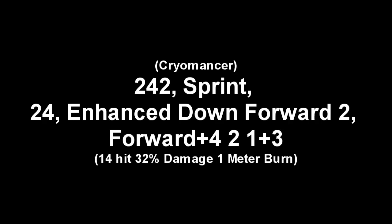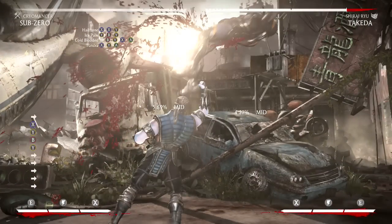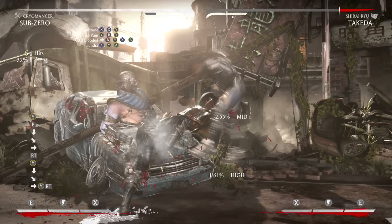Here are a few things to watch for when doing this combo. Once you do your 2-4-2, make sure you're ready to sprint. Once he goes up in the air, catch him on the way down with another 2-4. What you have to watch for here is the enhanced ice ball — you have to do it really fast.